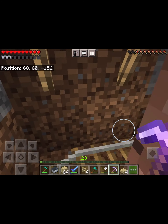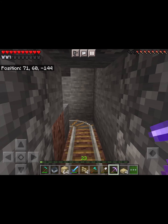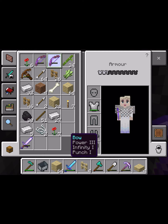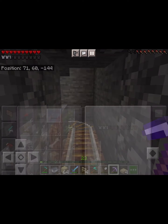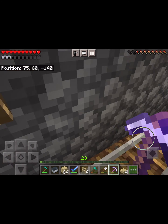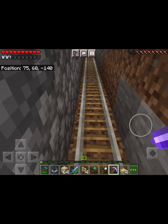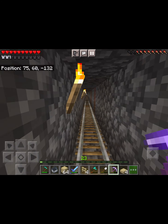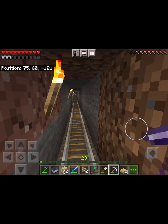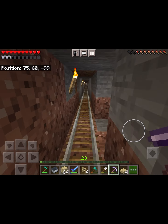Back the very long way home — although the underground route is the safest option because I don't get attacked by anything. My mob spawner is working a lot better now. I also managed to get a crossbow from the nether — killed a mob and got a crossbow, which is pretty cool.